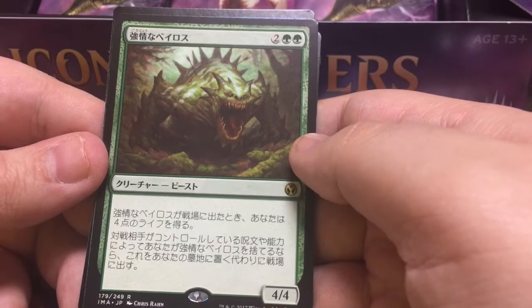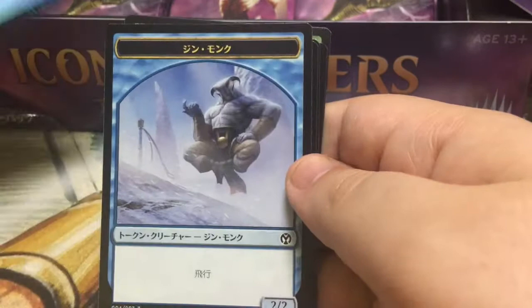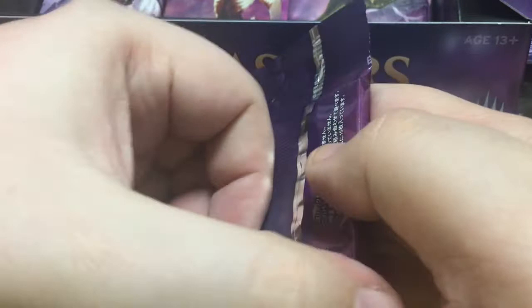And Obstinate Baloth — so yeah, if your opponent makes you discard this card, you get to play it for free instead. And when he hits the battlefield you get four life — super efficient. And our foil is — I think Sift, in that you're drawing three and discarding one. And we got a Djinn token there. Maybe it made Djinn instead of Drakes. And getting close to the end here.